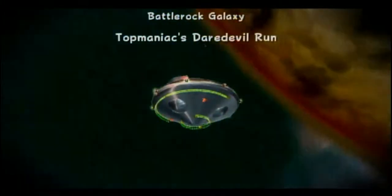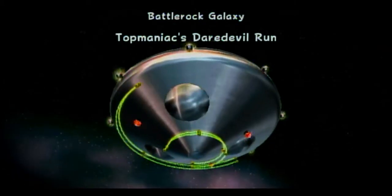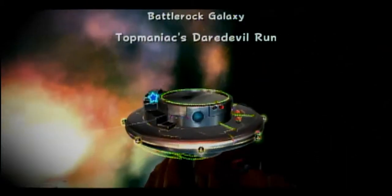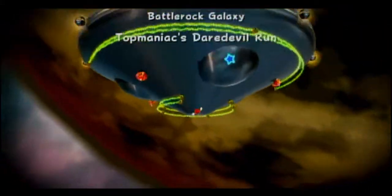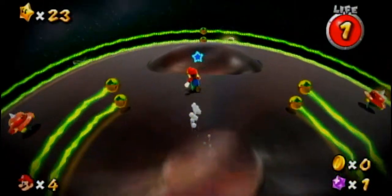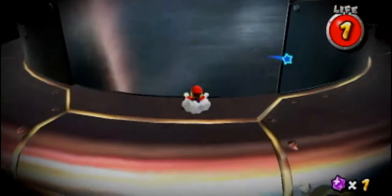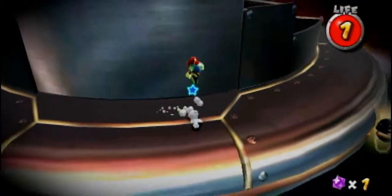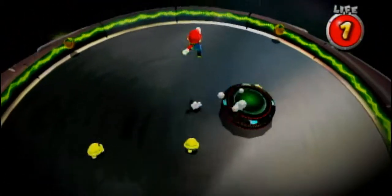Top Maniacs Daredevil Run — the good thing about these stars is it only takes, like, a minute, depending on how good you are, because it spawns you right at the boss. It spawns you on the same planet with the boss. So let's just go up here, defeat the boss — depending if I mess up a lot or not, which I probably will. Didn't practice this or anything.